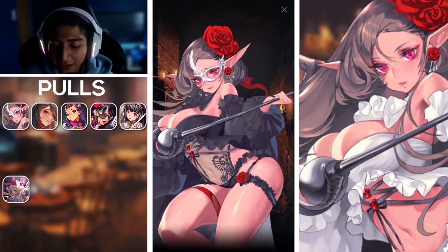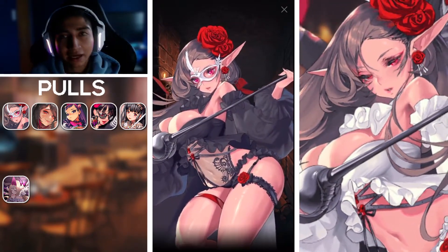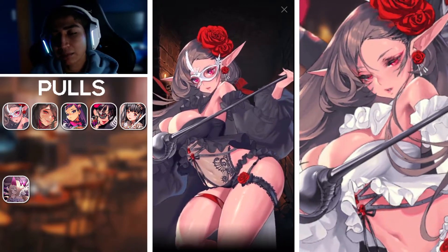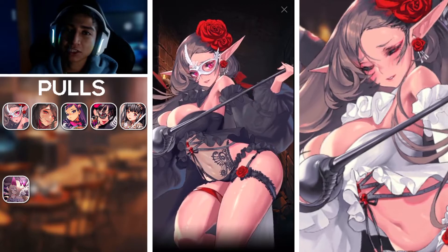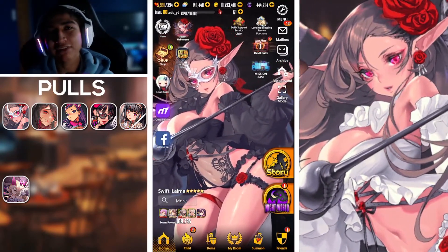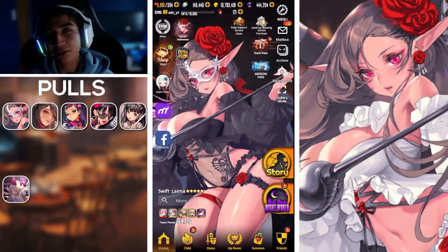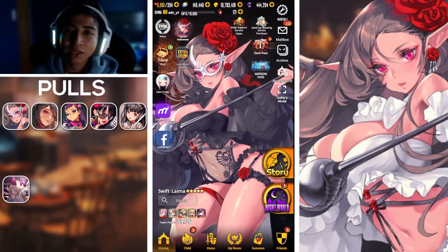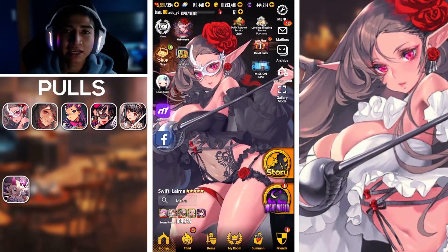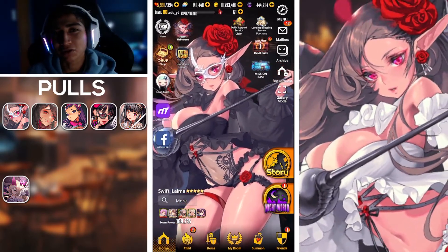That'll do it for today's Destiny Child video and our summons for the beautiful Swift Lima — looking very nice in her before-awakening costume, with the after-awakening white costume on the right. Let me know how your summons went and your luck with the world boss special reward boxes. If you enjoyed today's video, leave a like, subscribe if you want more Destiny Child content, and check out the Twitter and Discord links in the description. See you all in the next video — thank you so much for watching!